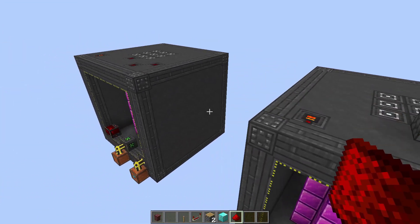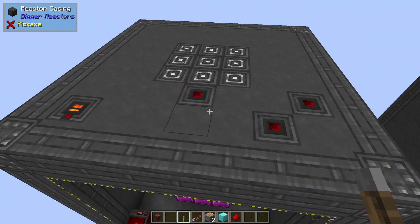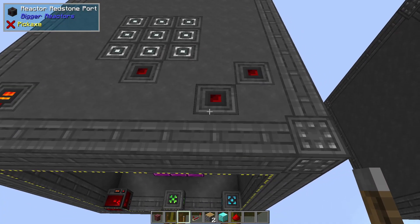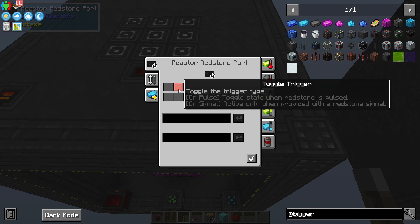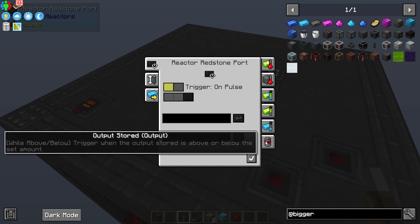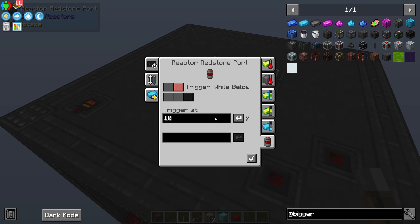Let's set this up. Here we've got a reactor — this is a nine-by-nine-by-nine, because I like to make them that way with a three-by-three on the inside. So this first port is the on/off — I'm going to change this to be triggered on signal. It says 'active only when provided with a redstone signal.' That's the way I want it. Apply that. This next one is going to be the 10% trigger — I'll go to output stored, set it to triggered while below 10%, and apply. Then this last one is going to trigger while above 80%. Apply that.